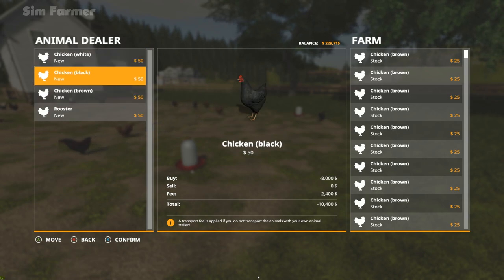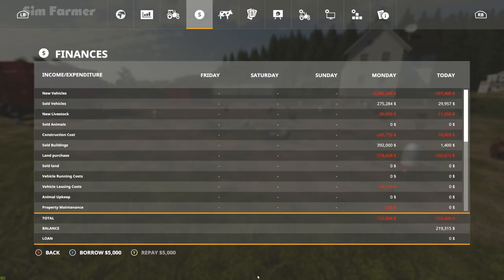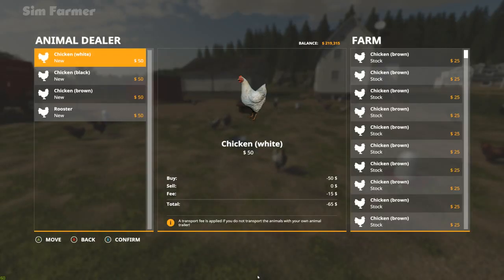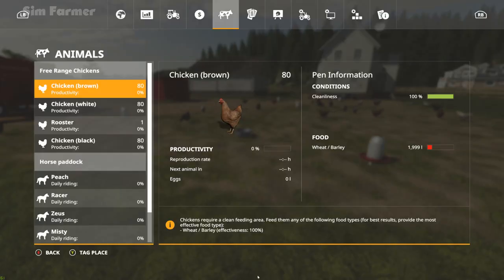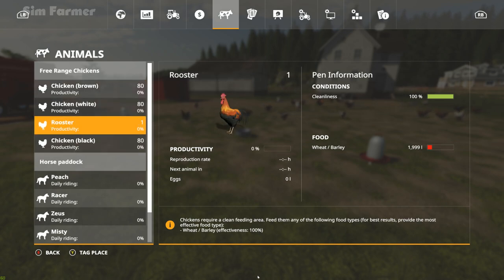I've done that wrong — we're getting more than I thought, kind of lost count. We need another 20 white chickens to even out. Let's move one of those across — I've got one too many now. I really hate this animal purchasing system. Confirm. All right, that's it — we've got 80 brown, 80 white, and 80 black, and then the one rooster.